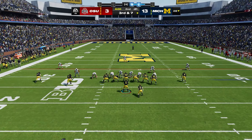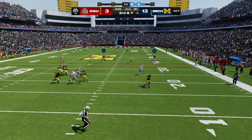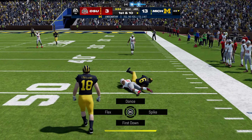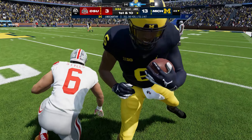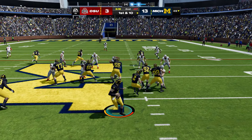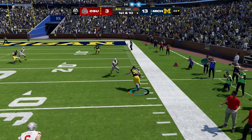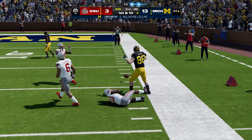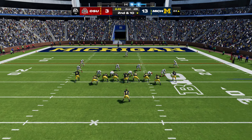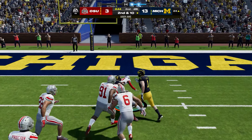Ohio State settles for a field goal. On Michigan's next possession, on a third down, McCarthy rolls out to his right and finds Cornelius Johnson for 21 yards up the sideline — a huge gain. On the very next play, McCarthy off play action looking deep finds his tight end, Matthew Hibner, for 27 yards. They are moving the ball.